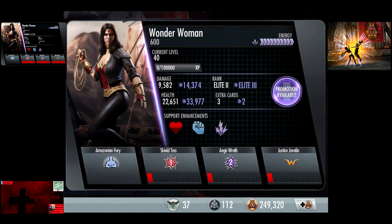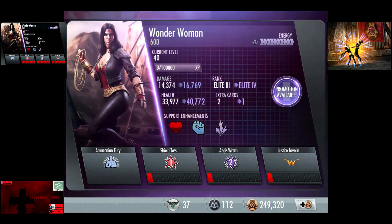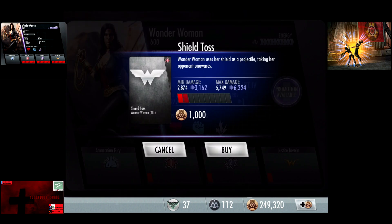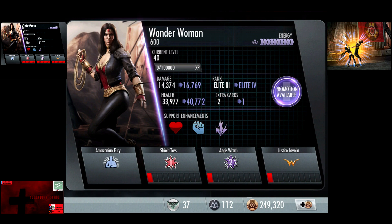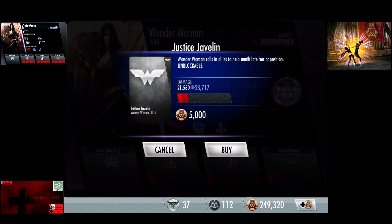And the third promotion is usually the biggest upgrade: 14,374 damage, 33,977 health. Shield Toss now does 2,874 to 5,749. Aegis Wrath 8,624 to 17,248. And Justice Javelin does 21,560 damage.